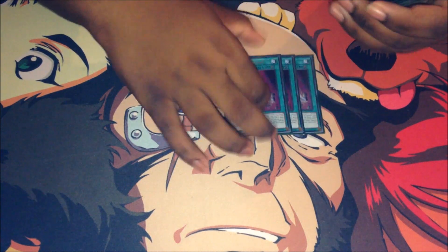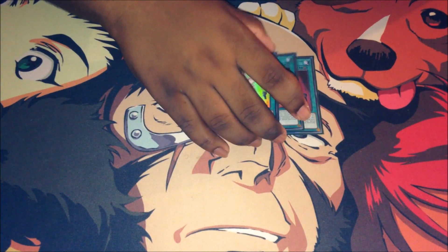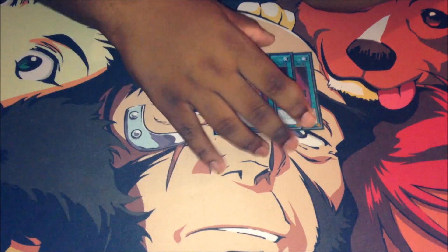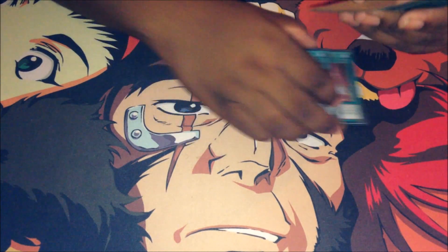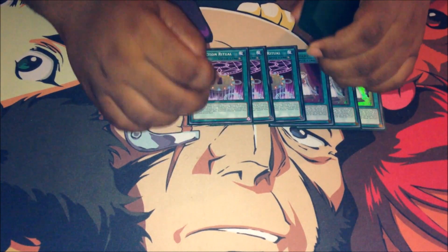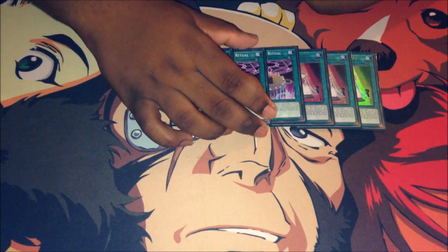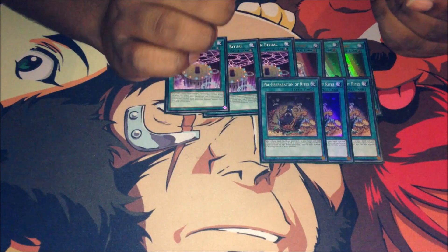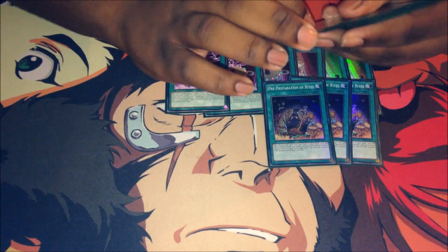For the spells, of course I play triple Ritual Sanctuary — or in other words, Las Vegas. Big shout out to my boy. It's just search, just to get the Prediction Princess ritual monster to your hand and the ritual spell if need be. I play triple Prediction Ritual — such a good card. To be honest, I wish we had Construct because Construct worked really well with Prediction Princess, it was such a disgusting combo.